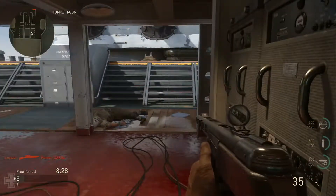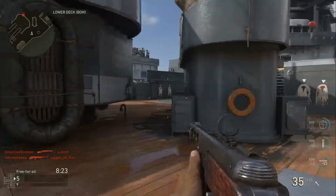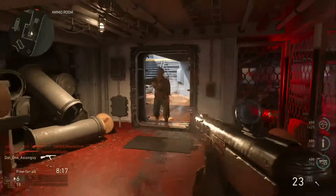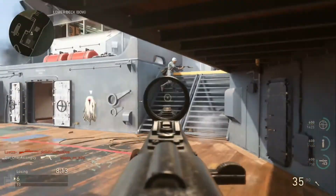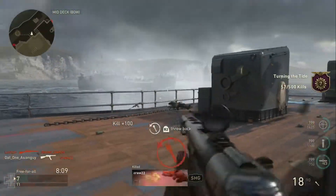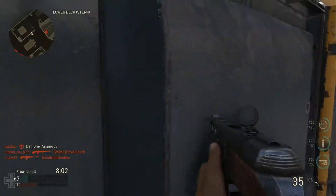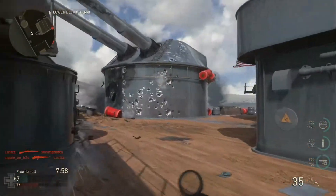The gun I'm using right now is the PPSH. This reminds me of the PP90M1 in Call of Duty Modern Warfare 3. The attachments I have are the reticle and the quickdraw. This gun has a higher fire rate, and so far it's one of my favorite guns in the game — other than the assault rifle for the infantry class. I chose the infantry division for my setup.